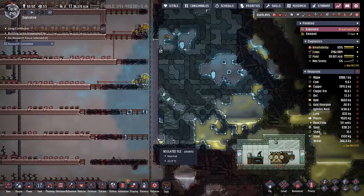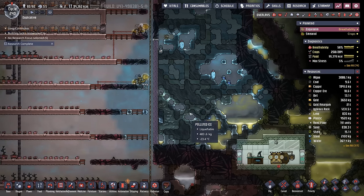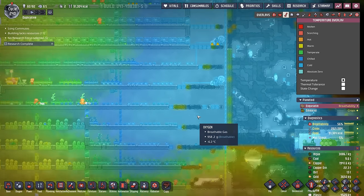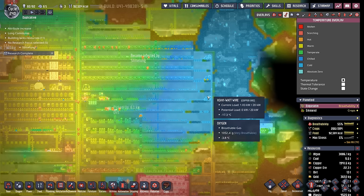Remember from last episode, we built a wall here to contain all this ice so when it finally melts, none of the water overflows into this area. I specifically decided to build it out of tiles at first to be able to chill this whole area down, except I accidentally waited a bit too long. So yeah, meal lice will not grow anywhere near here.